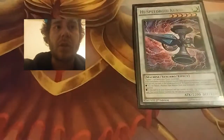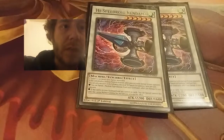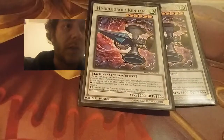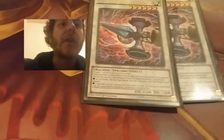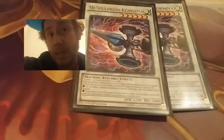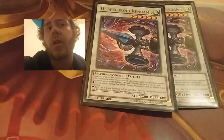Now we're going to move on to my extra deck. I have one Xyz monster in there. I run two copies of High Speed Roid Kendama — it's basically a piercer, and I can banish one Machine-type monster in my graveyard and inflict 500 damage to my opponent. I can banish as many as I want and inflict a lot of damage that turn. Also, while it's in the graveyard and I control no monsters on my field, I can Special Summon it — a good Special Summoner from the graveyard, turn after turn.